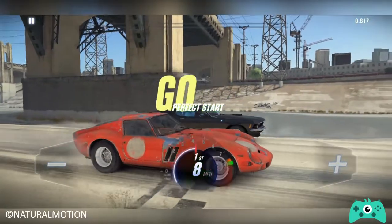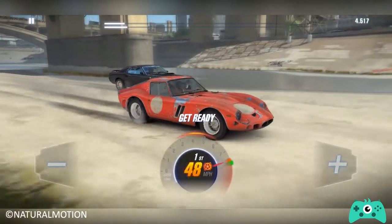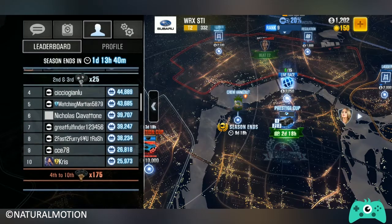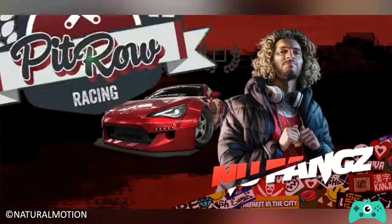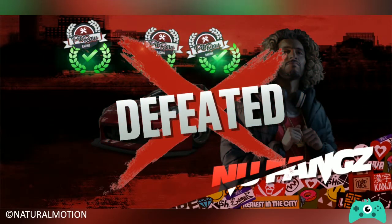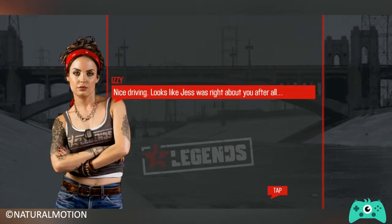As you keep competing in races, you will continuously earn respect points or RP. These points can help you get awesome prizes and rewards on both personal and crew leaderboards. If you beat the crew leader 3 times in crew battles, you will have the opportunity to win the boss car, which you can use to enter into the next crew battle.